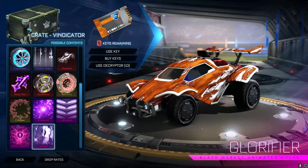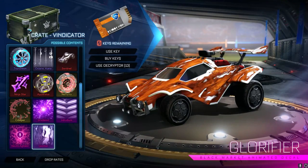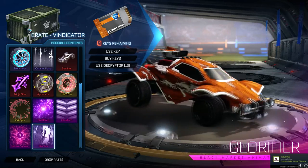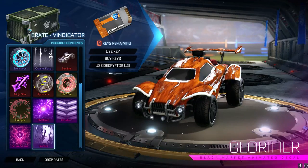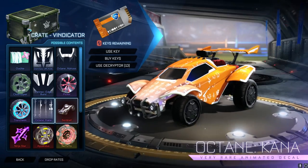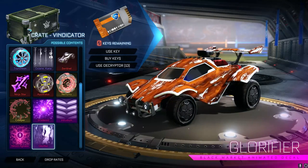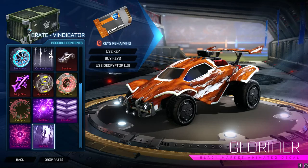So let me know, guys, what you think of the Vindicator crate. That is it for this video — I don't want to drag it out. We'll take a detailed look at car designs that we can make from this stuff, all the painted versions, which will be coming to the channel soon. Let me know what your favourite item in this entire crate is. Personally, I'd definitely have to say Glorifier, and then next would probably be Picket Wheels or Octane Corner, of course. Glorifier — very, very nice black market, one of the best ones we've had, especially since some of the new ones haven't been as good. I'll see you in the next one, guys. Goodbye.